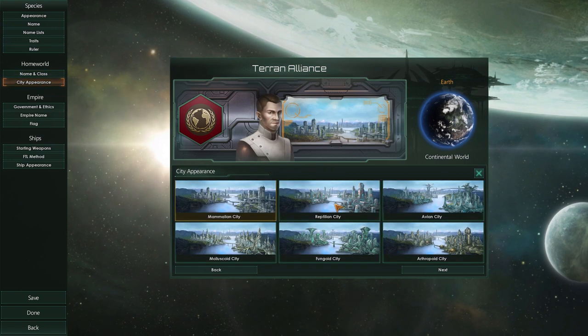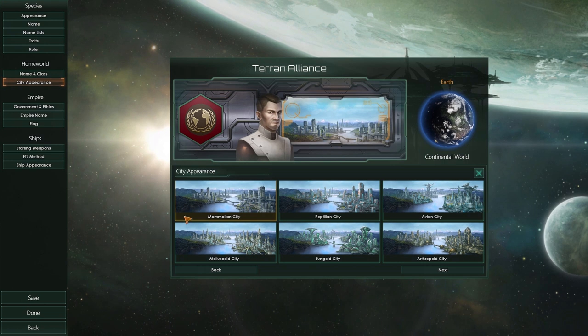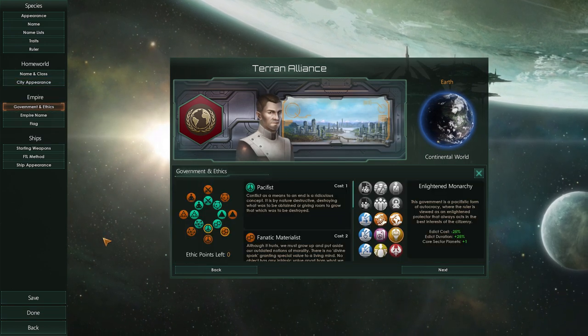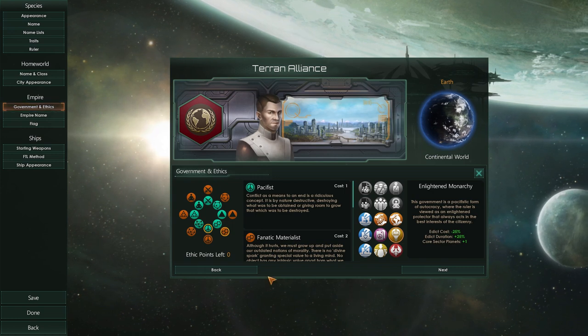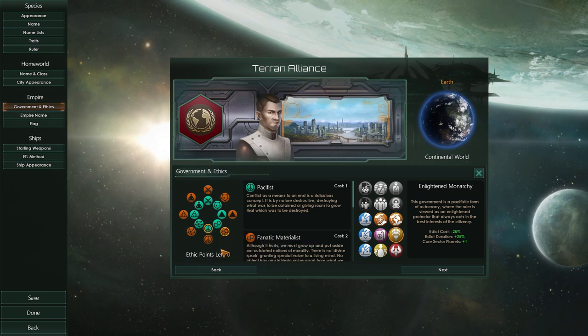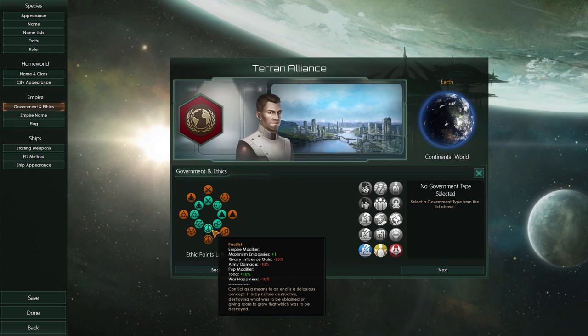Next up we have city appearance — there are six different options and it's purely cosmetic, it doesn't affect gameplay. And then the interesting choices: government and ethics. I'll try to explain this the best I can. First, you have to pick your ethics, which will affect your gameplay a lot. This can change as you play, and we have three points to spend.